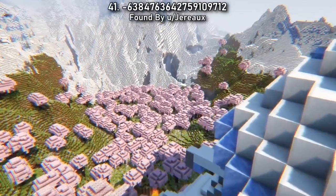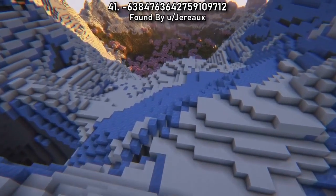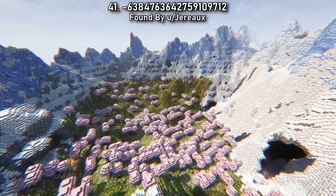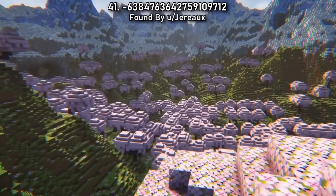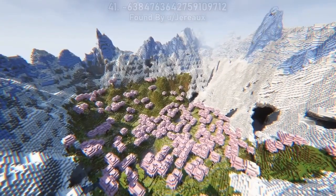Seed 41 spawns you high up on the steep slopes of a cherry blossom mountain crater. The first thing you'll see in this seed is a valley full of pink petals and buzzing bees. There's so many seeds coming up that I could have used for the thumbnail — this is one of them.